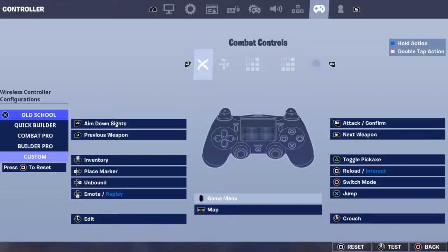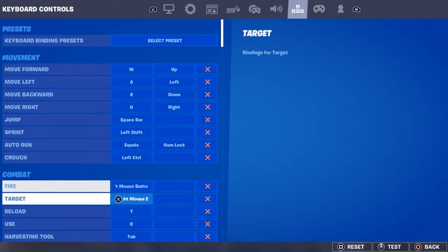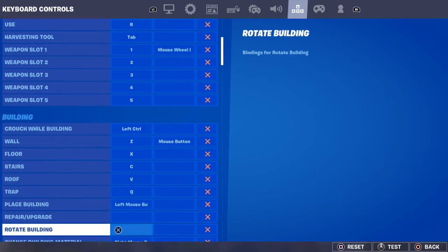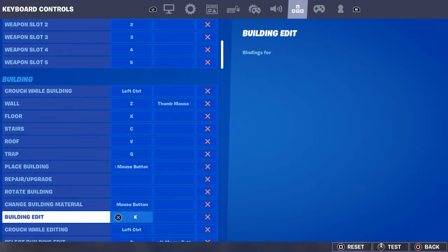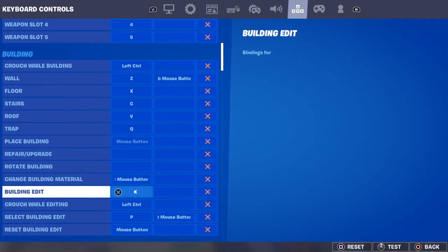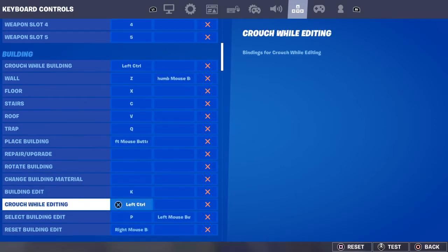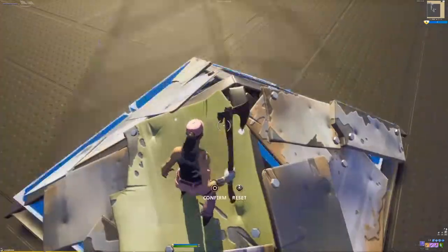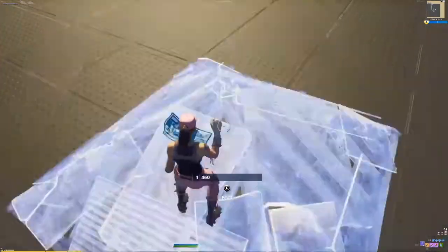If you have a mouse and keyboard, this video is probably for you. If you're a controller player, I don't think this will work, because with controller you can't really edit fast — I don't have a solution for that, I'm sorry. What you want to do is put two keys that are relatively close on your keyboard. For this instance, I have K and P.